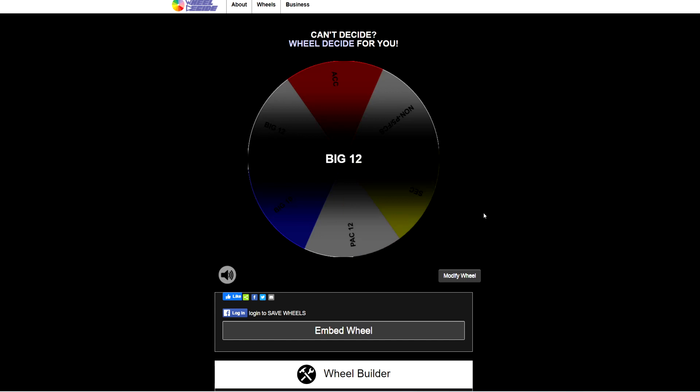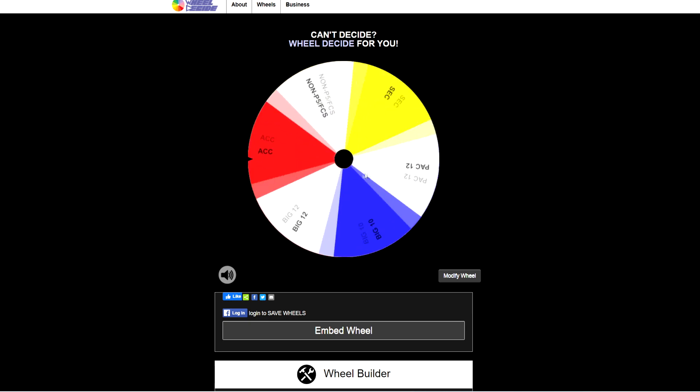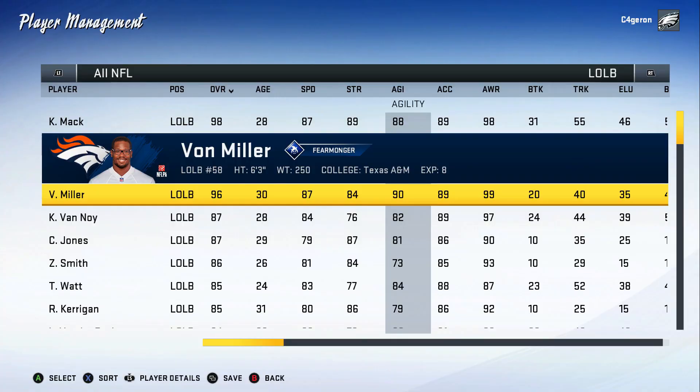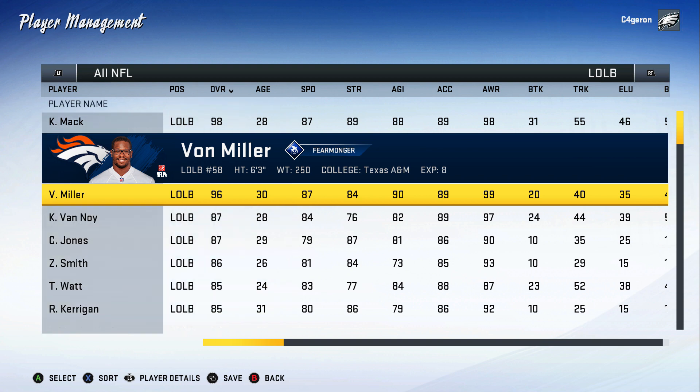Next position up is our linebacking group. For linebackers, SEC is really where we want to go. We got SEC — our linebackers are going to be sick. Now here's where I'm going to bend the rules just a little bit, but also disadvantage myself. I just have three linebackers. I don't know if I'm going to run a 3-4 or 4-3, so there's a little bit of middle ground.